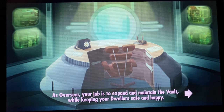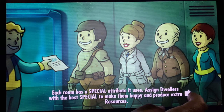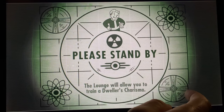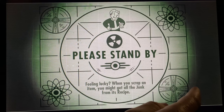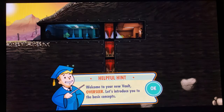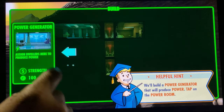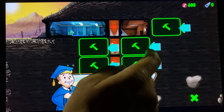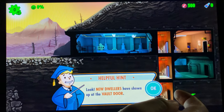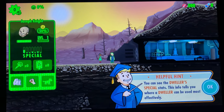Basically that's your job. You're going to see these little rooms, and you're assigned dwellers. There's a little guide here to help you throughout the process. You want to build a good power generation room — I'll explain that in a second. These little dwellers show up at your door; this guy's name is Joseph Knight.